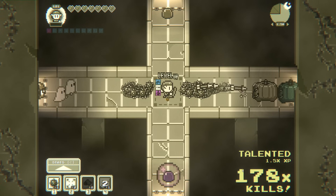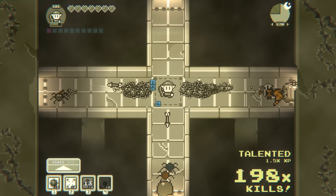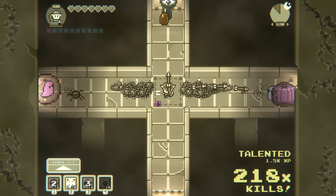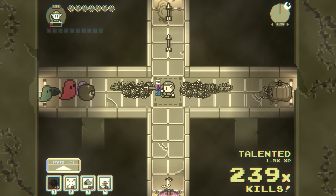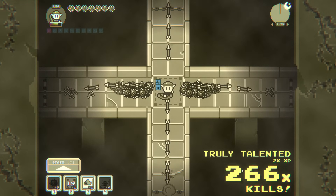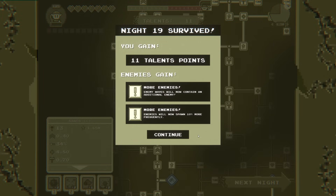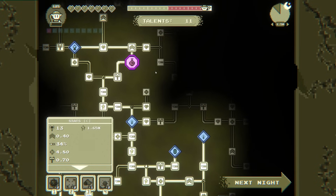This is dumb — I love it. I've created a monster. I was worried this wasn't going to feel that different than my other archer run, but this is very different. 11 talent points. Enemies spawn more frequently and they contain additional enemies.